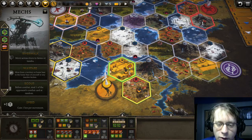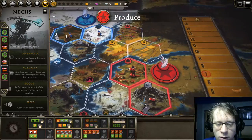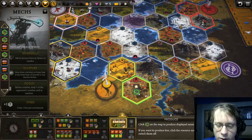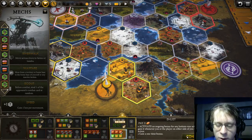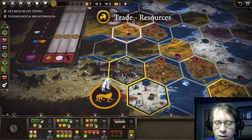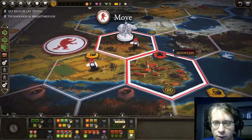First off, you take a trade action for two food. Now with the produce action, you're starting to get your workers up, and you get your first enlist out for combat cards. Done. So round two, you have your first enlist out, starting very well.